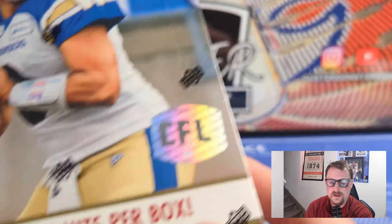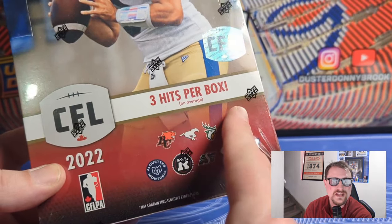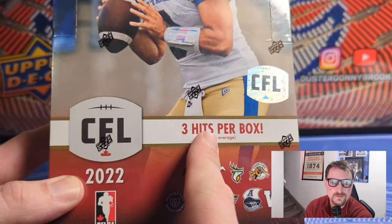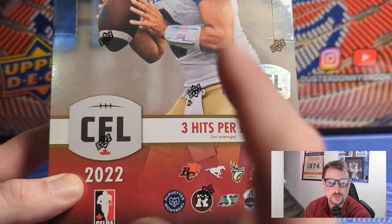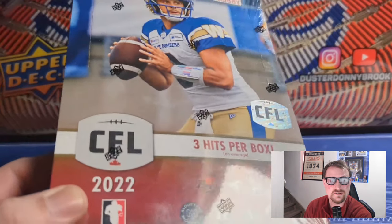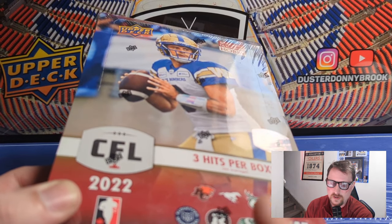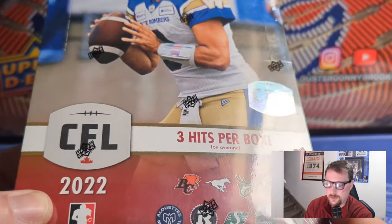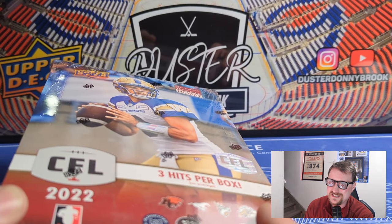This year featuring three hits per box on average - either a relic or autograph. Two of them can be an autograph or a relic and one is a guaranteed relic, which is different from last year. The 2021 stuff was only guaranteed two hits - one auto, one relic - though sometimes you got a third thrown in.